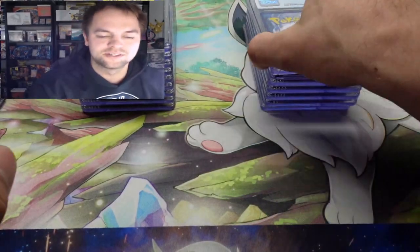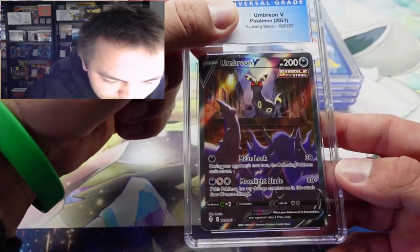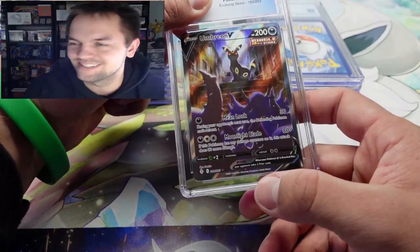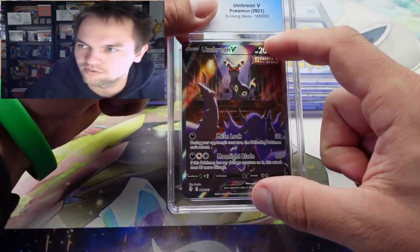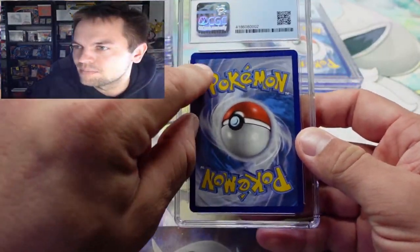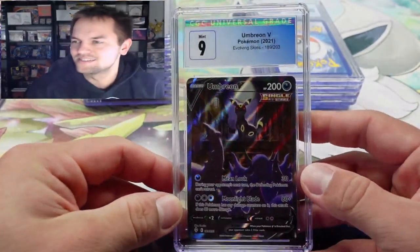Speaking of nice cards, we've got the Umbreon V alternate art. I think this one is going to be just a little off-center — you can kind of see it in the corners. The picture of the card is just offset slightly. The back looks clean, no crazy whitening, maybe a little thick up top. I'm gonna say we're gonna get a nine, and it is the nine. Still a gorgeous card.